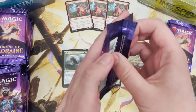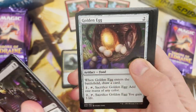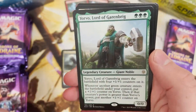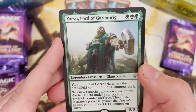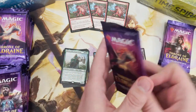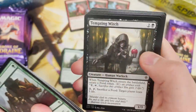We're a couple off 850 subscribers now, which is mental - that means we're not far off a thousand, and a thousand by August means one thing. I'm not gonna say it, you know what it is. Yorvo - not a mythic but one hell of a good card, really really cool. With a token and the three-forests cost, Yorvo is just the gift that keeps on giving if you've got any green stompy deck, you're putting Yorvo right in there.